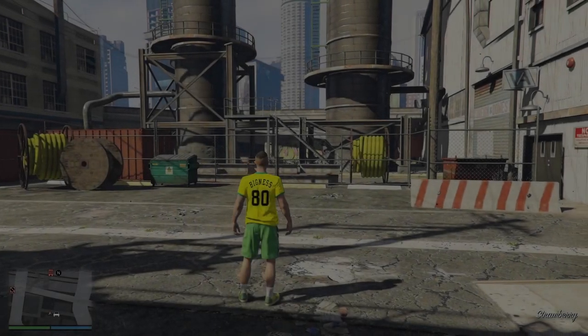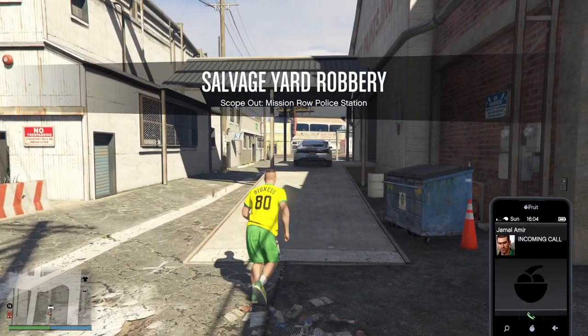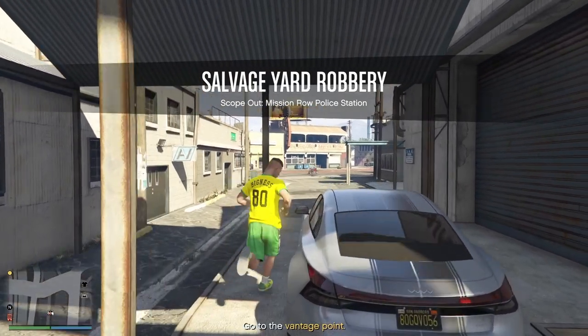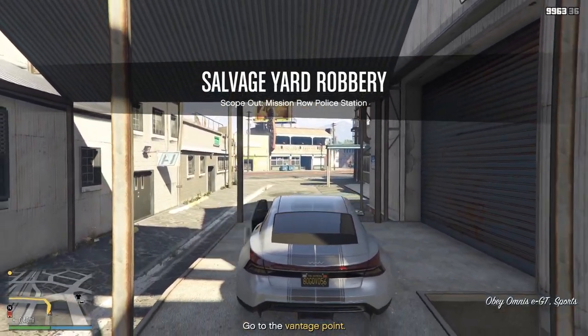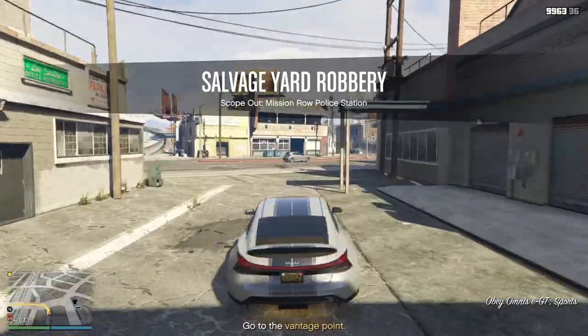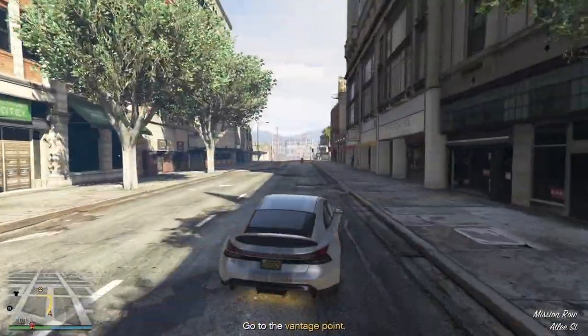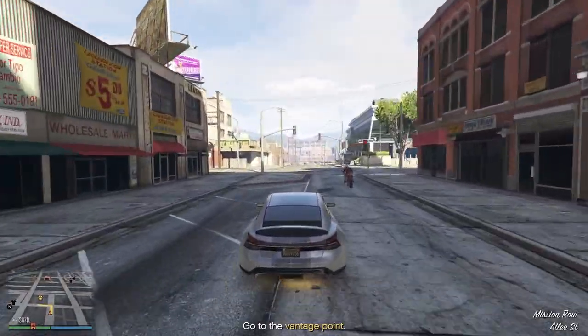So it's the Gangbangers mission where you go to Mission Row. I'm going to be cutting a lot of it - I'm just going to show you what you have to do to get it. This car's pretty easy. I like that car in real life as well, I'd love one.